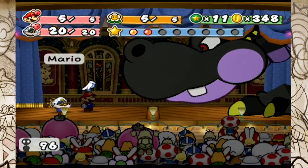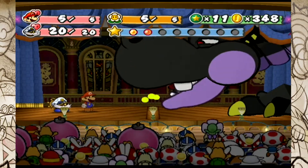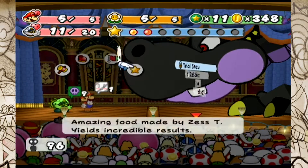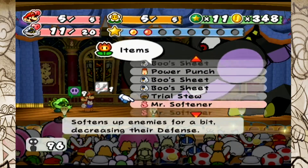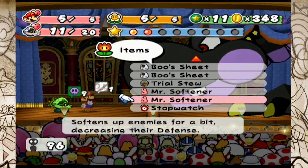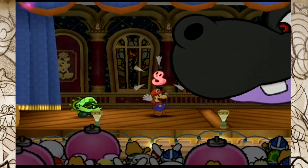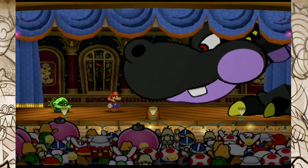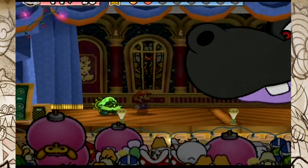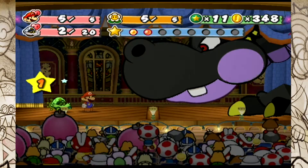Now using Booze Sheet on Mario. It's probably going to blow fire — we better block this. Nope. Now, instead of using Star Power again, I want to use the Power Punch and Mr. Softener combo. We're going to go ahead and use Mr. Softener on Gloomtail now. Did not work — that's bad. We're going to use it again because this is critical. It worked, great! And I messed up that block again — it's alright, Bobbery's hanging in there.